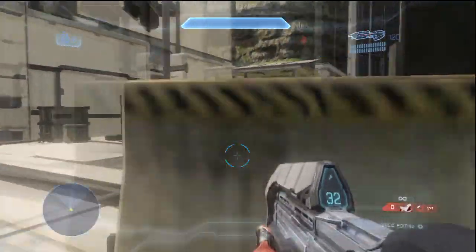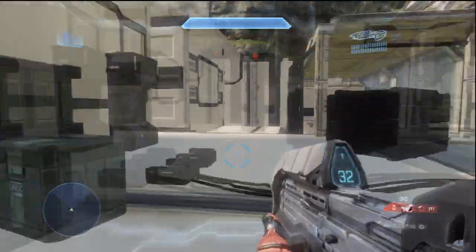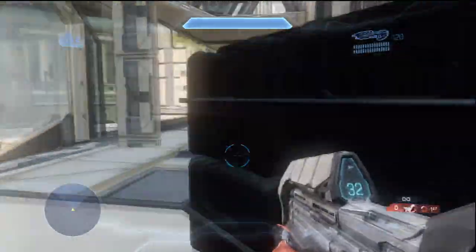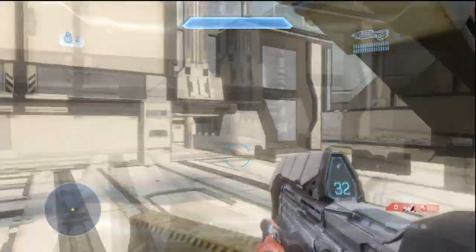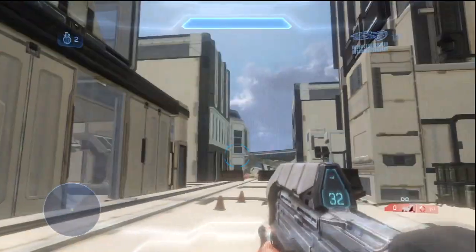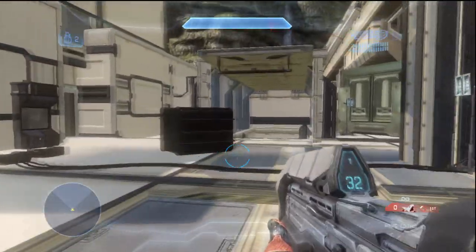Over here is a little human holdout base. There were originally more crates but I ended up taking them out because I didn't want to over-crate — that just gets boring. I tried to use a lot of these new lights to give the impression they're trying to keep the area lit up at night so they can see the infected coming whenever they're holding out here.